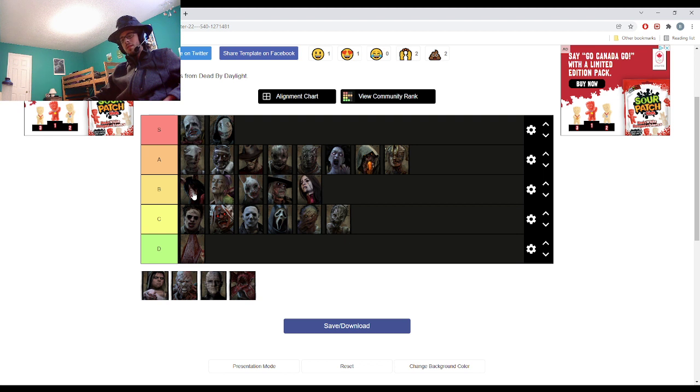Pig's perks... There's also a problem with Pig: if you get the trap kill, it's a complete sacrifice, but then you don't get as many hook actions.